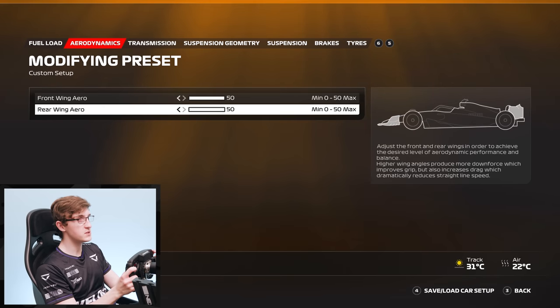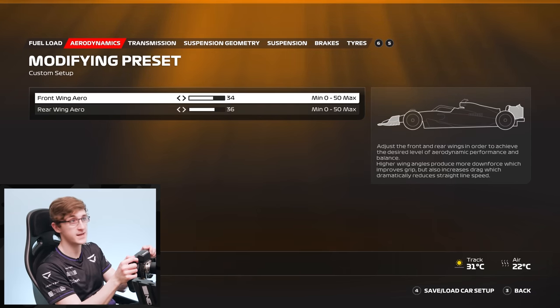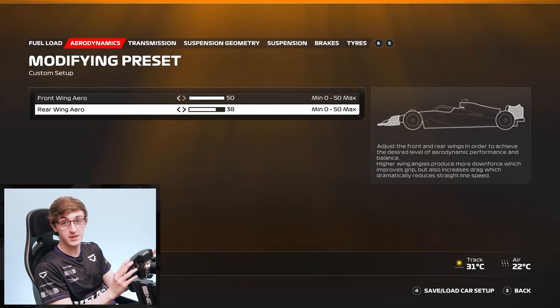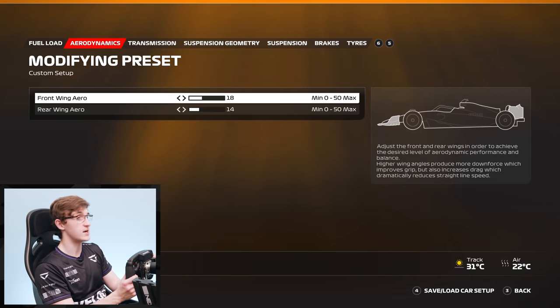On the aerodynamics we have values of 0 to 50 on the front and rear wing, adjustable fully independently to your own preference and to what suits the track. At a track like Monaco you're going to need as much downforce as you can put on the car. At a track like Monza you're going to have to get that wing off as much as you can — basically take it as low as you can while still managing the corners, as you really need to focus on top speed.